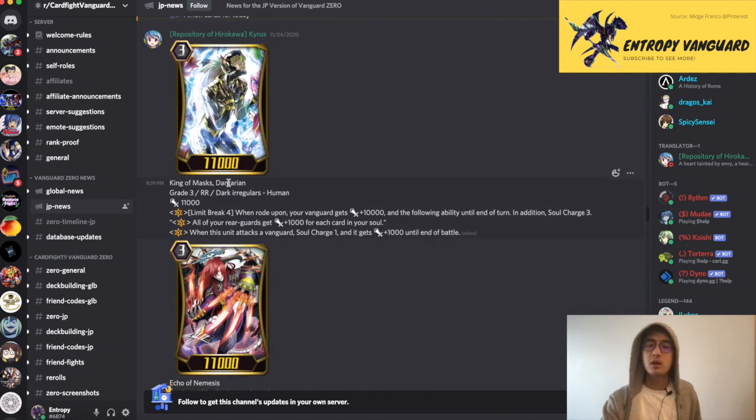In addition, we got King of Mass and Antarian, the Break Ride unit of Dark Irregulars. When Break Ride, plus ten. Until end of turn, Soul Charge three. The skill is all of your rearguards get plus one for each card in soul, so all of your board will get super big. In addition, when it attacks, Soul Charge one, get plus one. So this is similar to the Pale Moon one and the Genesis Break Ride.